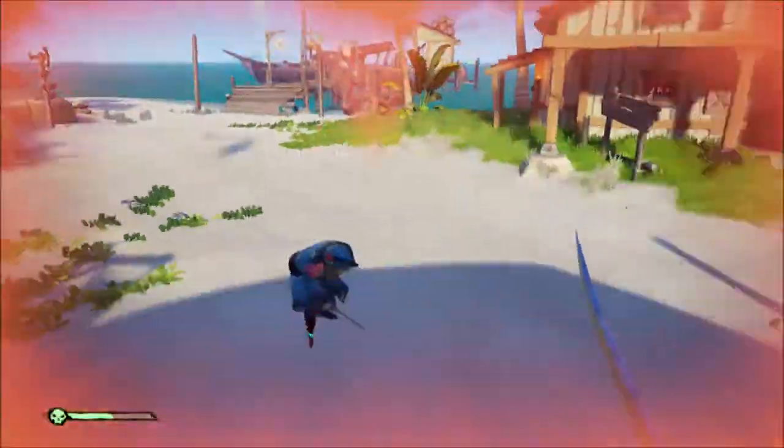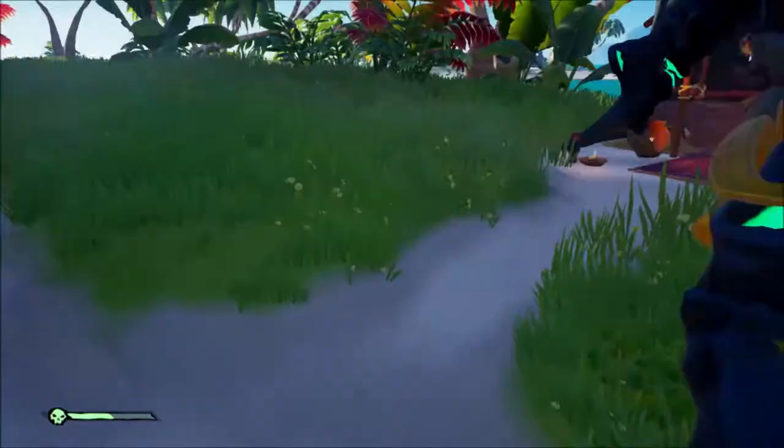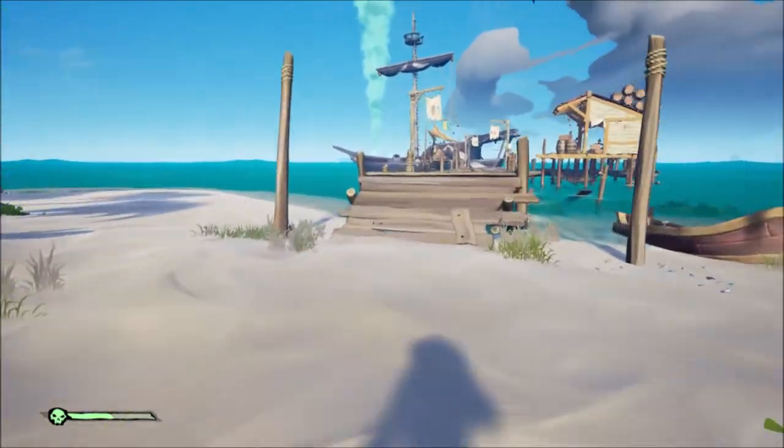One of the biggest things about sword fighting is to not stand in one place. Keep jumping around and over them — this will make it much harder for them to keep track of you and thus hit you.